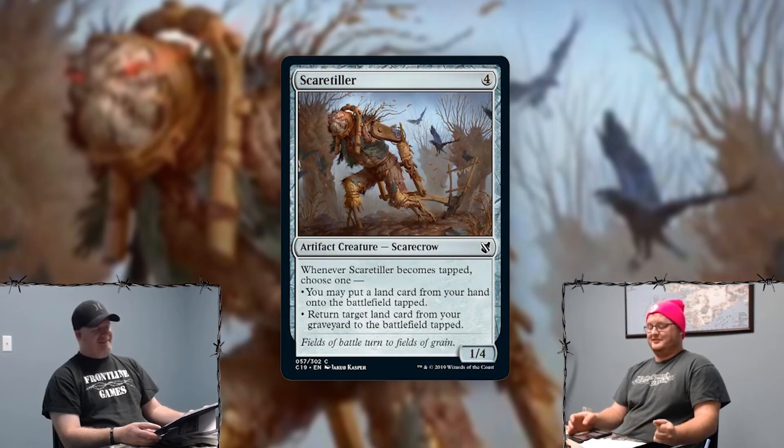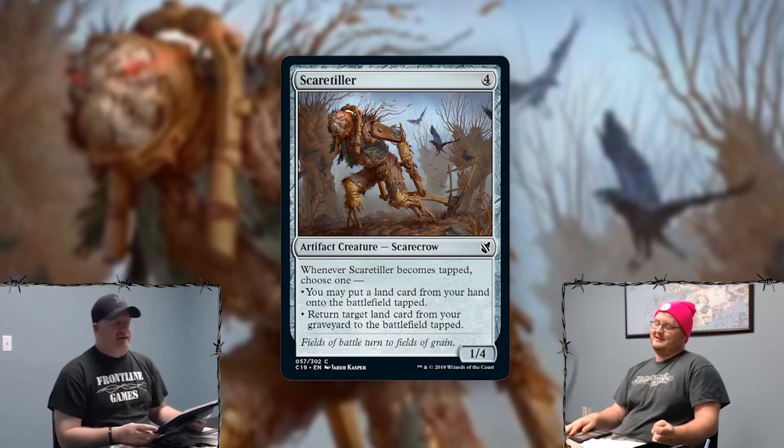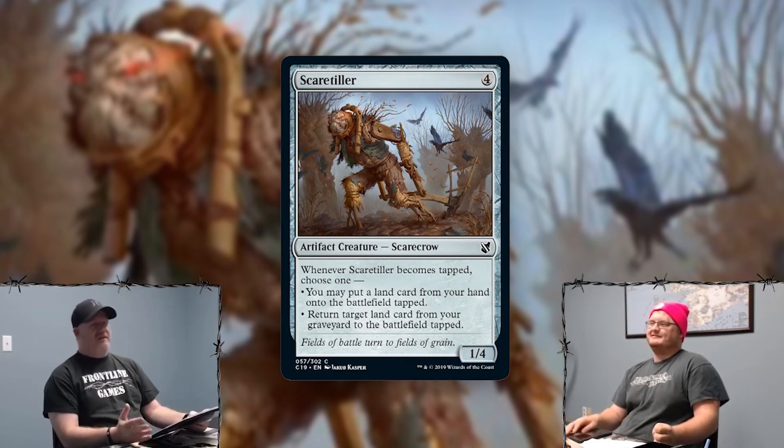Next card is an artifact: Scaretiller. Four mana, 1/4. Whenever it becomes tapped, choose one — you may put a land card from your hand onto the battlefield tapped, or return target land card from your graveyard to the battlefield tapped. It's colorless mana fixing and land recursion. It's also a common. It kind of acts a little like Solemn Simulacrum — a sad robot you can combo with if you can find a way to untap and re-tap it with cards like Springleaf Drum or Retraction Helix.